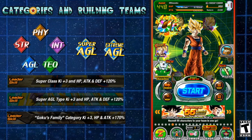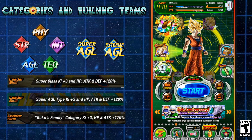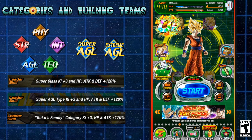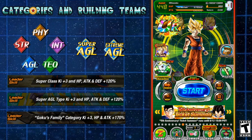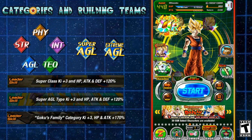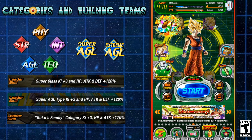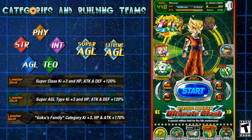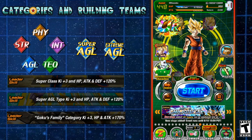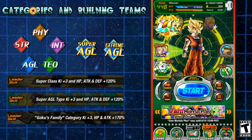I want to focus on leader skills because I've seen people have questions about how to build teams. I've picked three leader skills as examples of the main general team build categories. The first is super class, Ki+3 HP attack defense plus 120%. You can also have extreme class versions. The middle is super AGL type, Ki+3 HP attack defense plus 120% — that's a mono type team. The final leader skill is a category-based one, like Goku's Family, where anybody in that category can take advantage of that leader skill.